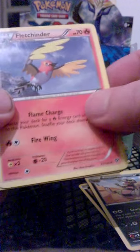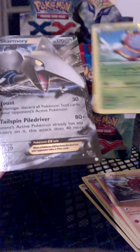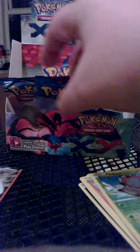Xerneas pack here. We have Bunnelby, Sandile, Voltorb, Skiddo, Scatterbug, Croconaw, Fletchinder, Solrock, a Reverse Voltbeat, and we have an EX here - it's a Skarmory EX. So he was hiding in the box. And we'll go for Mega Blastoise.